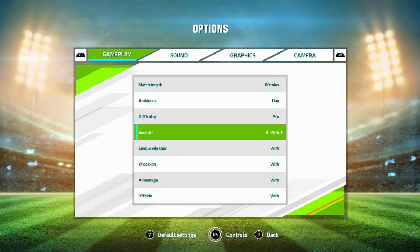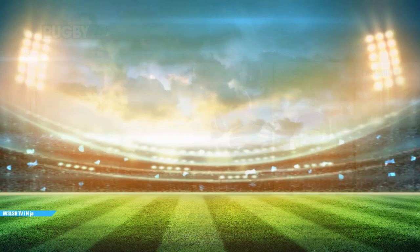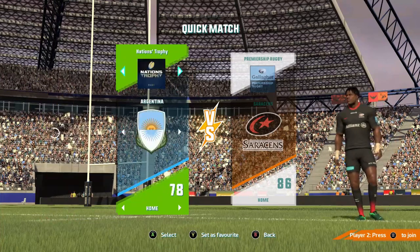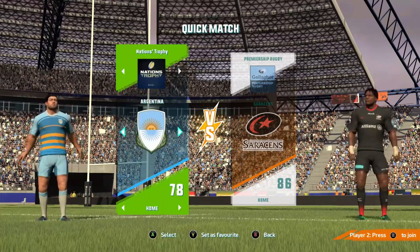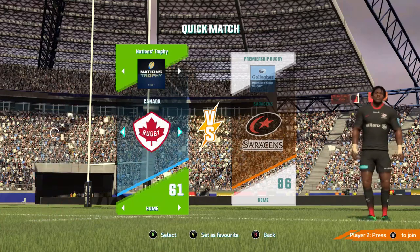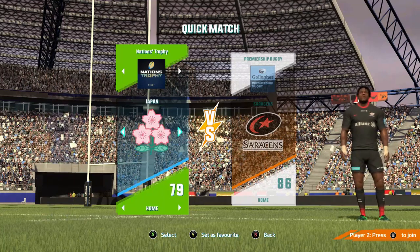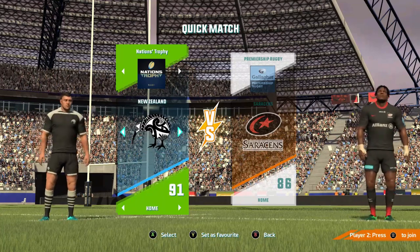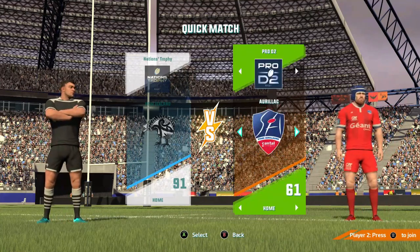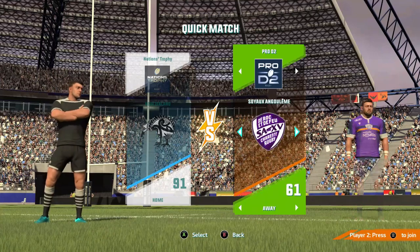The 80 minutes just gives you so long to do it. We're focused on the SP points, so you've got the 80 minutes and the Pro difficulty. Once you're in the quick match, you want to basically pick your team. It doesn't really matter which team you are beating which other team, which I think is a shame. You just want to pick the best team you can to play the worst team you can. So for example, let's be New Zealand — top team — versus in the D2 there's a couple of lower level teams with 61s and 62s.